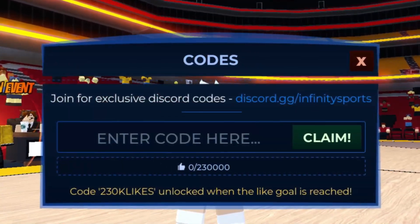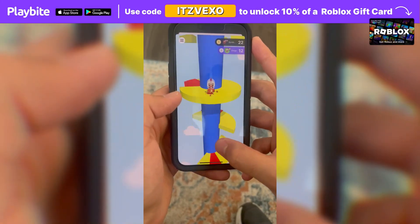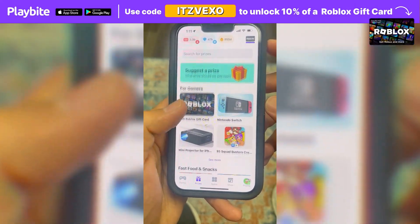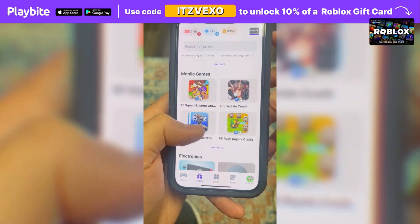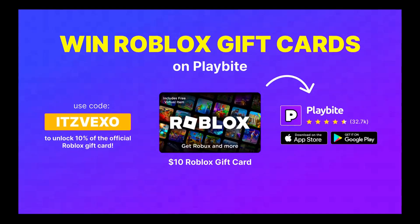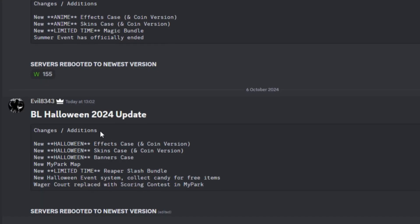Before I do redeem the codes, if you ever need free Robux, download the app called PlayBuy. It's like an arcade on your phone. You can play fun games and win prizes for playing those games, such as the official Roblox gift card or any gift card of your choice. Download PlayBuy — the link will be in the description. Use the code ITSVEXEL to unlock 10% off a Roblox gift card.